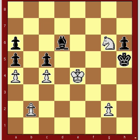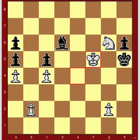The solution is the white king moves to f5, protecting the white knight and also trapping the king. Black can't go to g4 because it's protected by the king, and he can't go to h4 because it's protected by the knight.